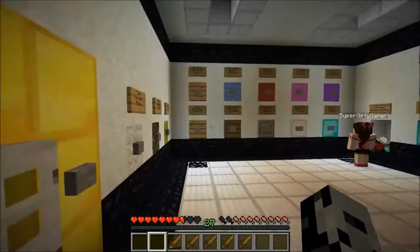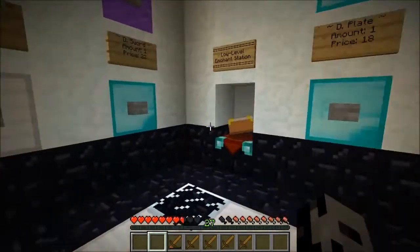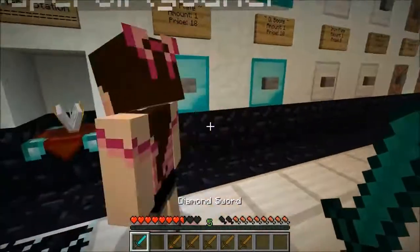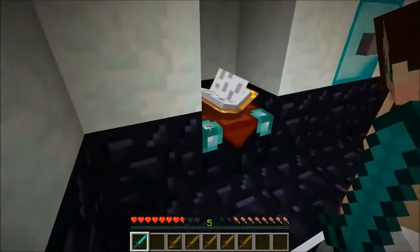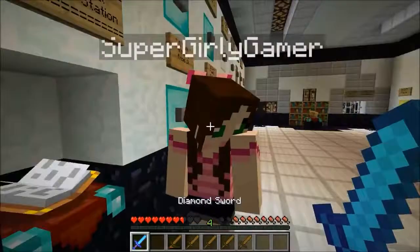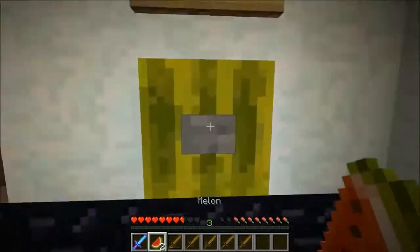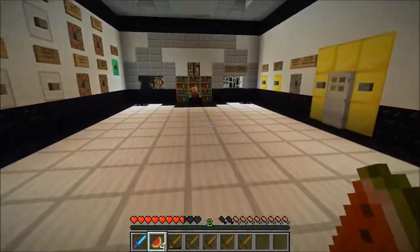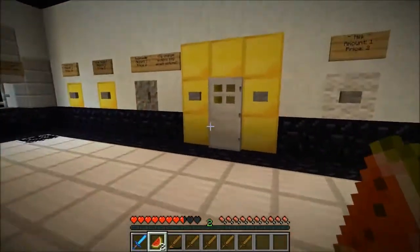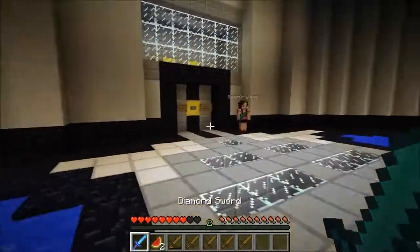I was thinking, since there's an enchantment table, if we get a level one enchant it would cost almost nothing and we'd get Sharpness. We both got Sharpness one — we're like twins. I'm gonna get some more melon. The biggest mistake you can make in a map like this is forgetting food and then starving while wearing armor. I think that was the fourth wave we just killed.